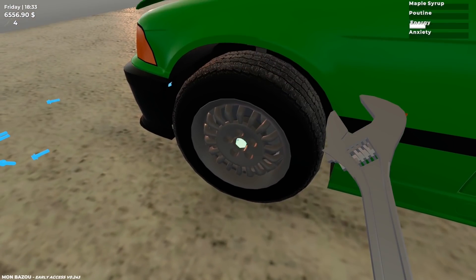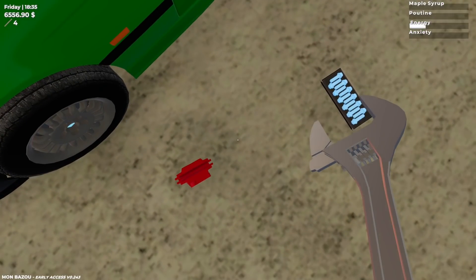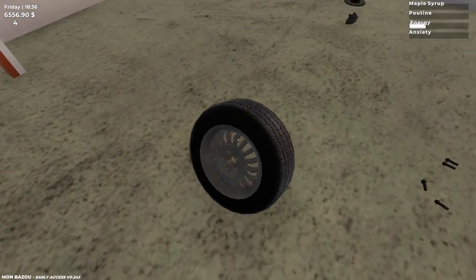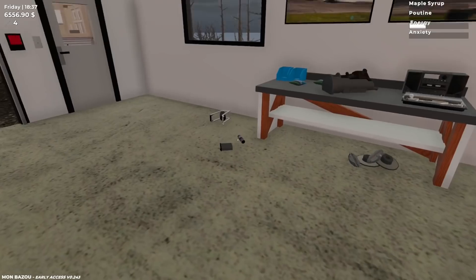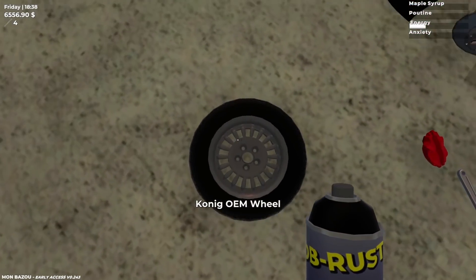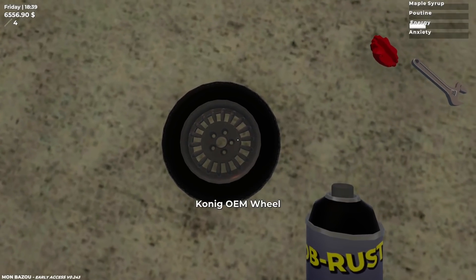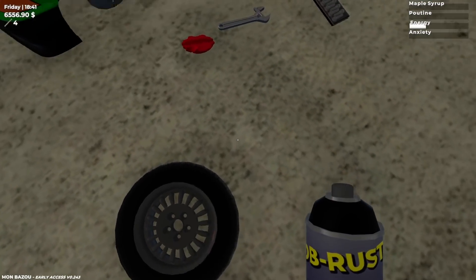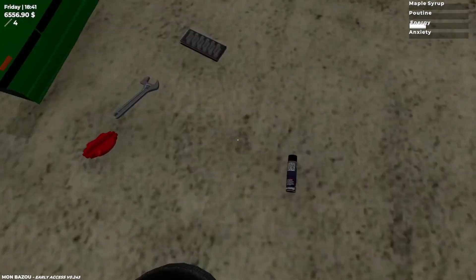Some people are also asking me to spray these wheels — I'm not sure if they can be sprayed. I'm going to take one off for a second and try. Someone wanted them black before. Oh yeah, we can! We'll make them a nice shade — something like that maybe. We'll have a look once it's on.